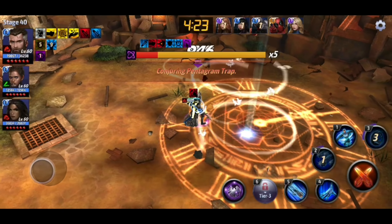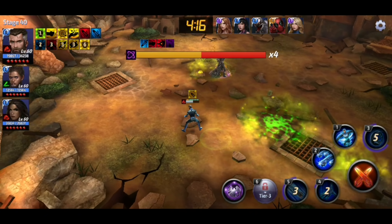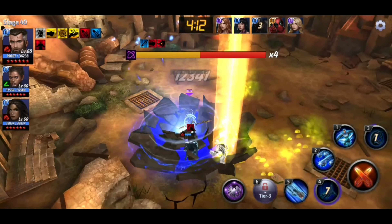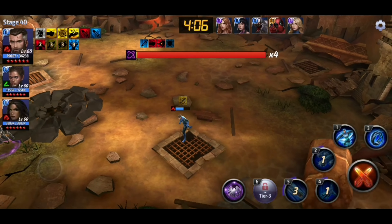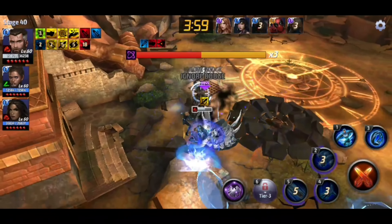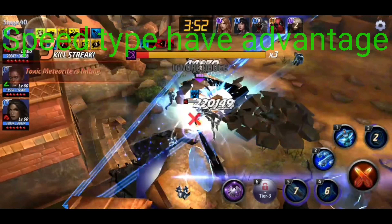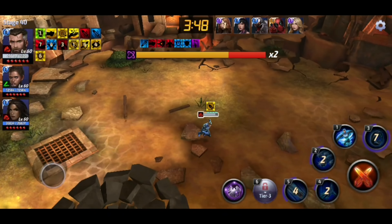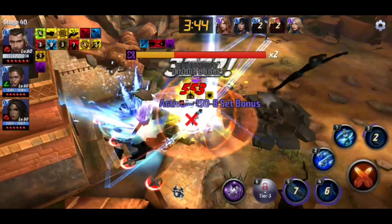Something else about Mr. Fantastic that kind of sucks is his survivability — it's not terrible, but it's not good. You really have to be careful with Mr. Fantastic when you're playing him. I kind of just hit the 4 and the 5, sometimes I'll hit the 2, and then I hit the 3 to get the hell out of the way and get away from Corvus. Because you've got to be careful of that bleed. I was really surprised — I would have thought... I mean, I know he's a combat, and combats have a kind of disadvantage in this stage. But still.